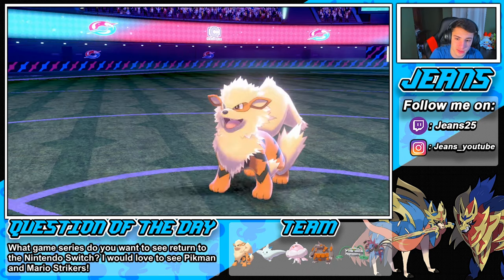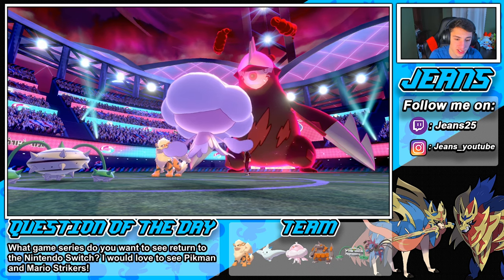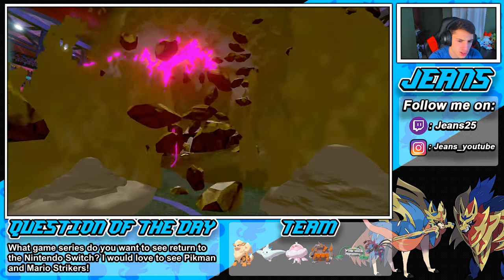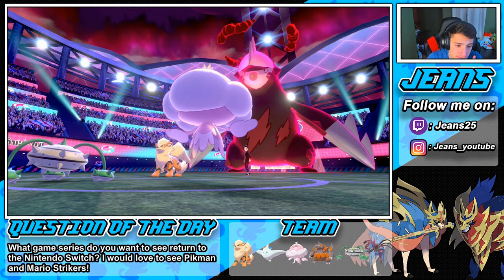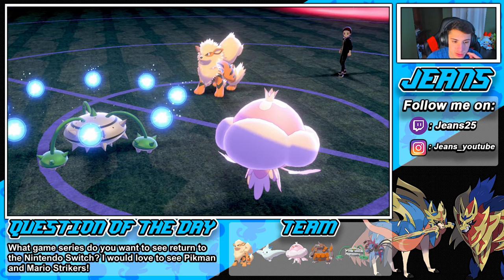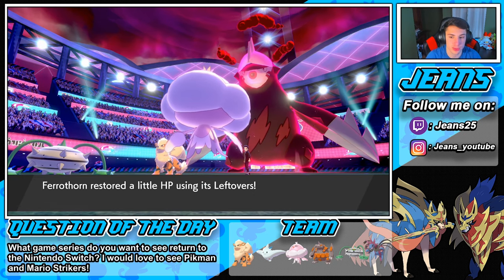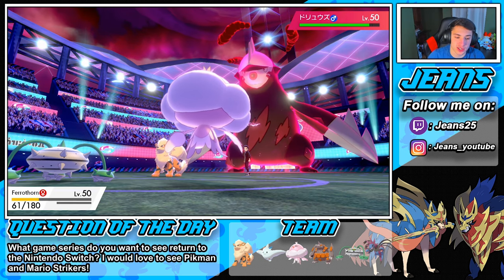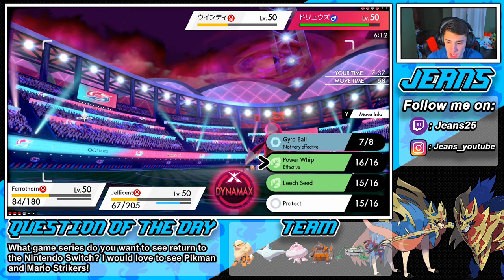Arcanine goes for a Protect — that's fine by me, we'll eat up the Max Quake. The Dynamax is gonna start wasting out. Max Quake pops out on my Jellicent. We're gonna go for another Strength Sap after this. You can raise your special defense all you want, buddy. Leftovers and Leech Seed are gonna do some work, Strength Sap brings us all the way back, and we're gonna drop that Excadrill's attack.